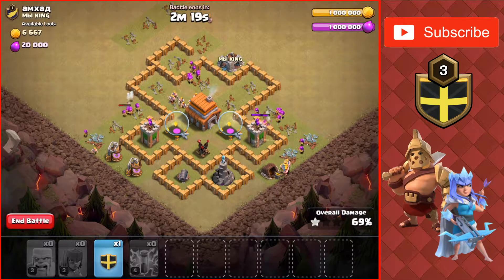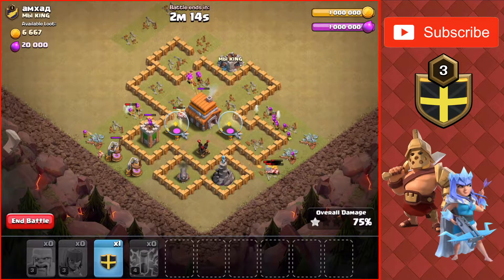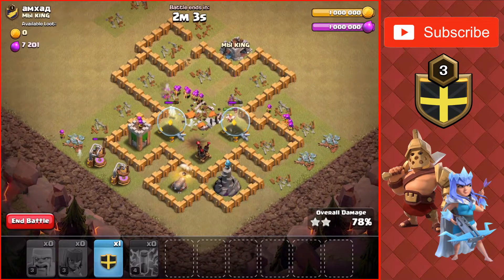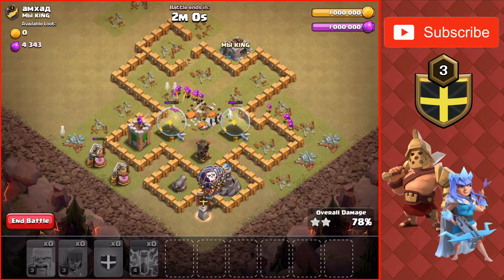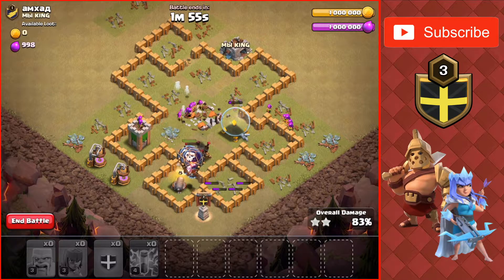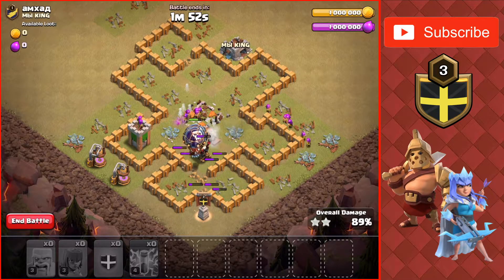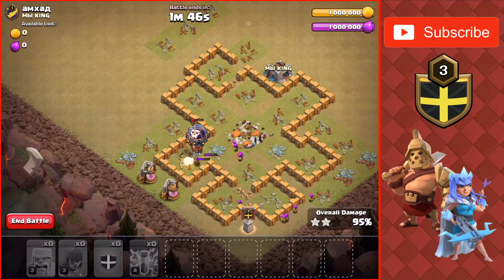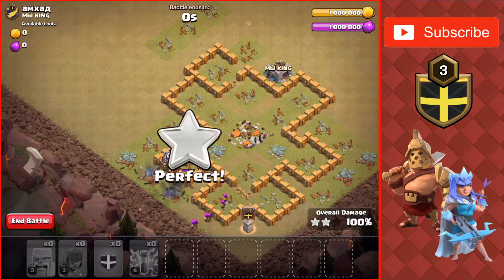Archers are going into the middle of the base, we got still 4 or 5 defenses — 4 defenses now — and it doesn't look like there's too many troops left on the field. So I'm going to drop down the Balloons to help out, since there's only Archers left and that Archer Tower is taking them down. Balloons taking out the last defense, going to go for these last 2 collectors on the base, making it a 3 star.